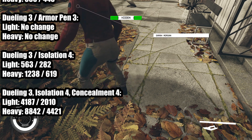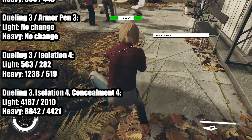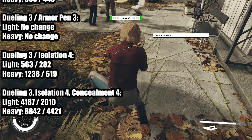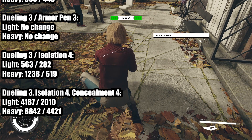If we add Concealment 4, which is a stealth attack bonus, your light attack headshots deal 4,187 damage, body shots 2,010. Your heavy headshots from sneak deal 8,842, and 4,421 for a body shot. Absolutely devastating.